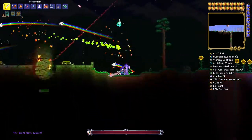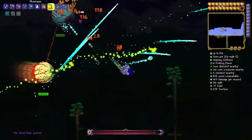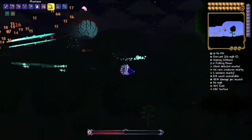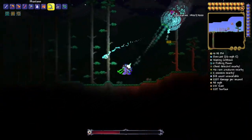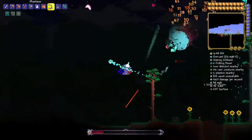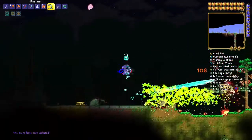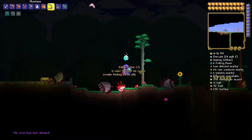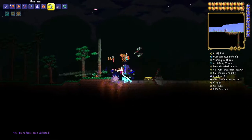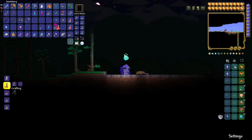They're not difficult for me, though I should be careful. Just defeat the Twins — they turn into a mechanical version of themselves, but they're still not hard to defeat. And there you go — Soul of Sight. You get around 32 of each soul every time you defeat the corresponding boss. So Soul of Sight — you get it from the Twins.